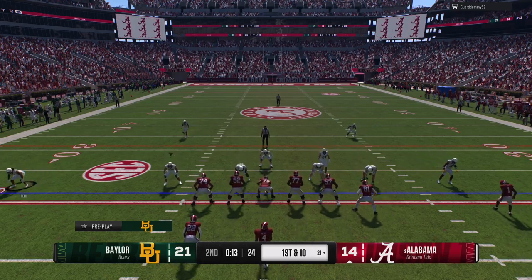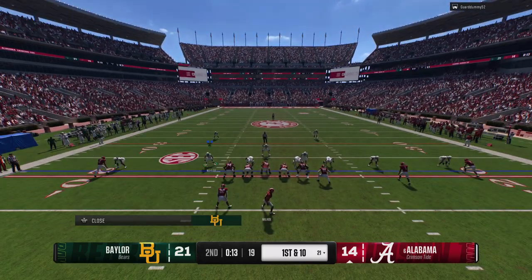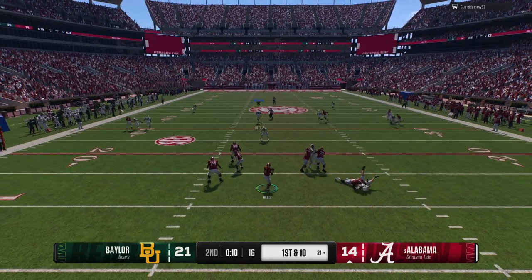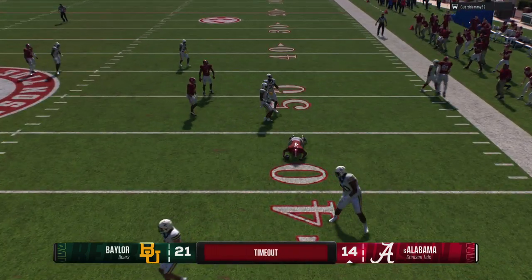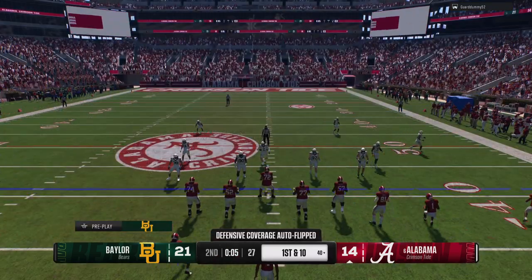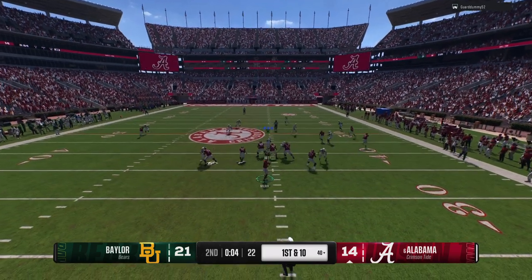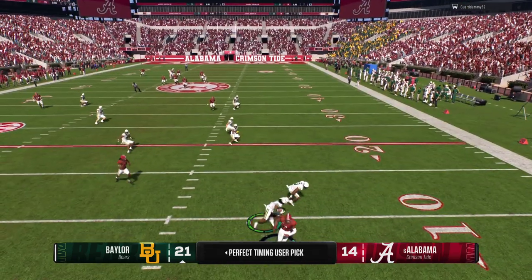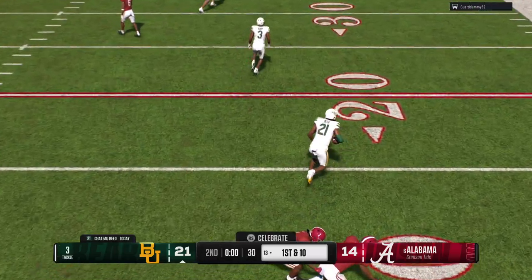They'll throw it on first down. The pocket starts to collapse, got room at the 35. They'll use a timeout right before halftime — maybe time for one or two more plays. One more play before the teams head to the locker rooms. To the air — it's Milrow. He'll lock one deep down the left side, and that pass pegged off. He'll be brought down, and that's how we'll end the first half.